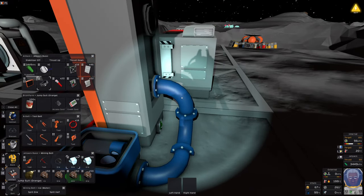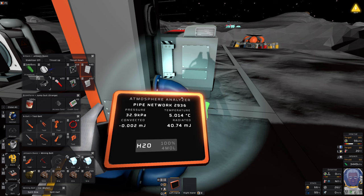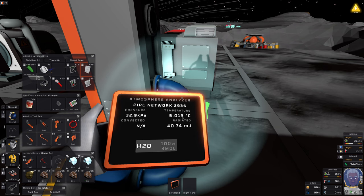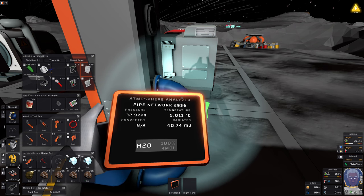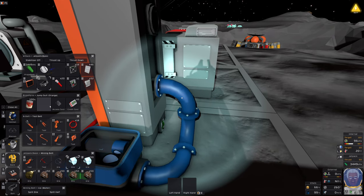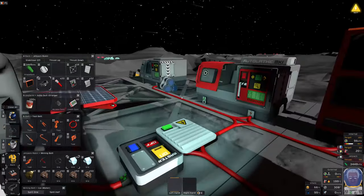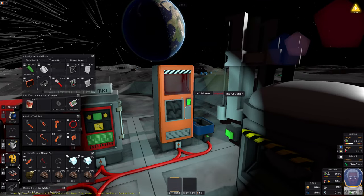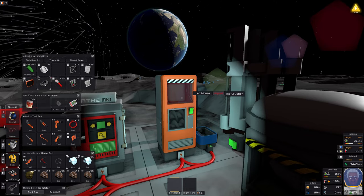This water pipe will get cold and eventually drop in temperature because of radiated heat. The game used to only have convected heat, but now with radiated heat this pipe will eventually drop below zero. When that happens, any water in the pipe will turn to ice instantly and will destroy the pipe — so bear that in mind. You just don't want loads of water sitting in that pipe; you have to balance it out.